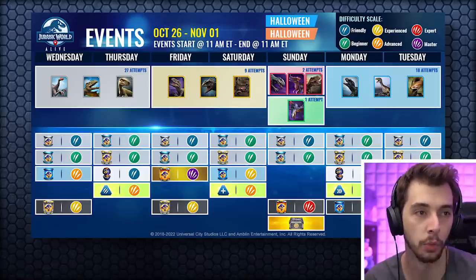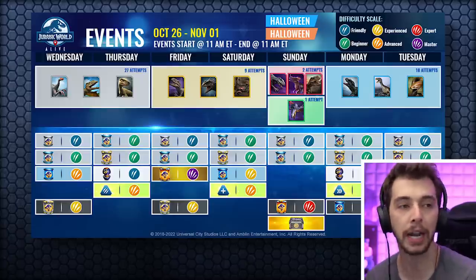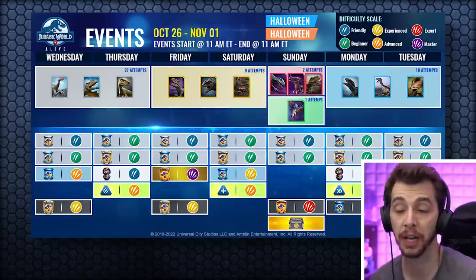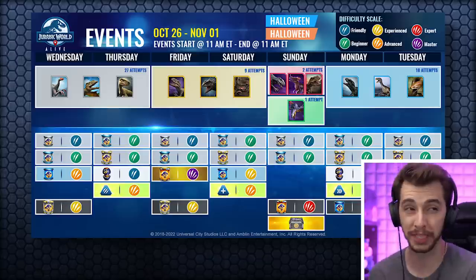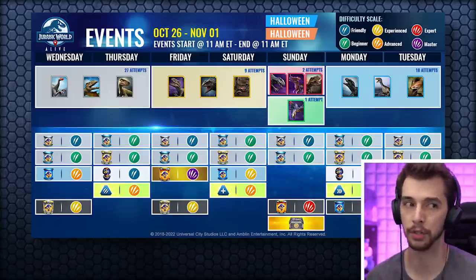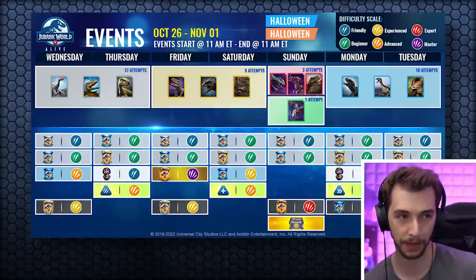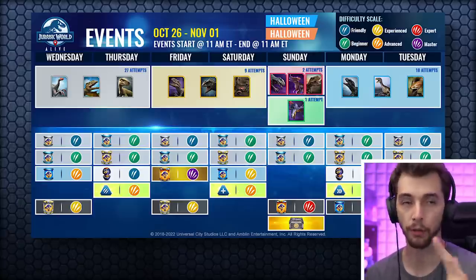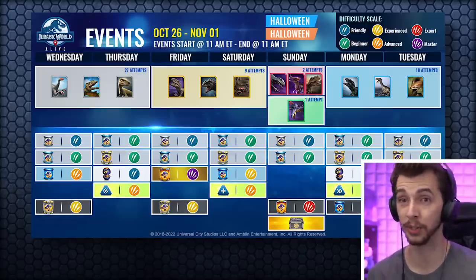This week's event is a great one! Friday to Saturday you've got the actual scorpion to dart — yes! I don't know if the scorpion has another evolution... it does have a hybrid. So if you've already got the Gigantosaurus hybrid, don't dart Giga. Indominus Gen 2 is useful for some things, but the scorpion is new and you get nine attempts to dart it, so I would say dart the scorpion.